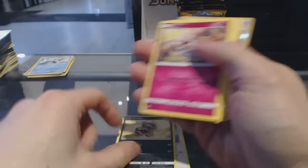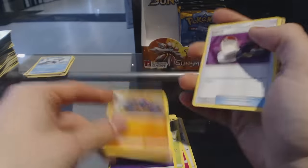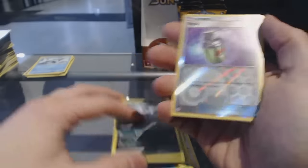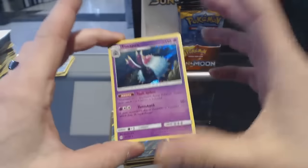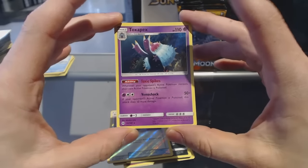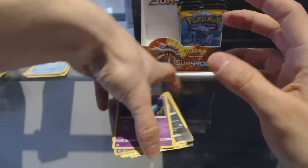Pack nineteen: Psyduck, Sandile, Snubble, Fero, Grubbin, Energy, Boldore, Switch, Alolan Persian, Reverse Holo Repel, and we've got a Holo Toxapex — normal holo, rare. Toxapex. Nice.